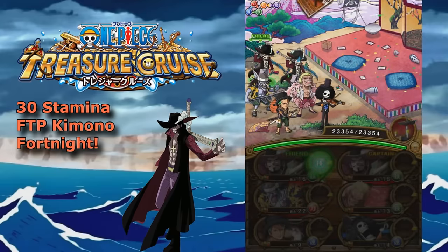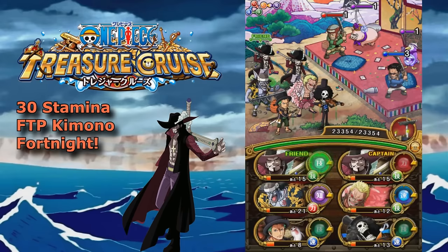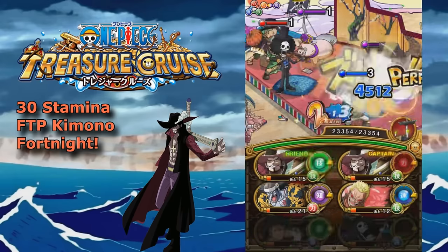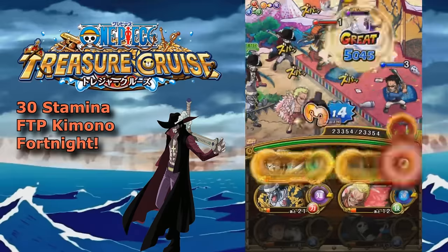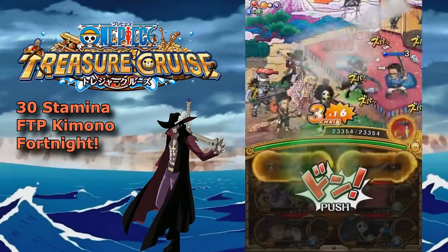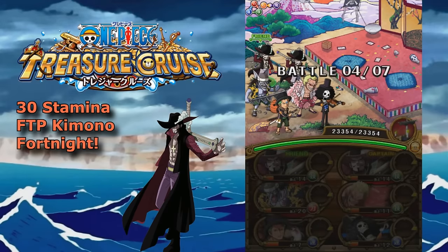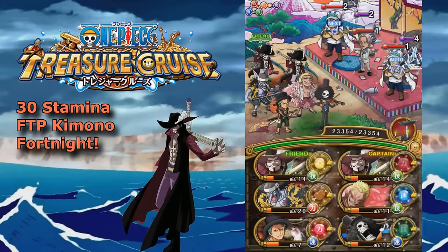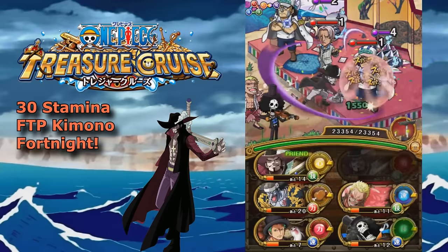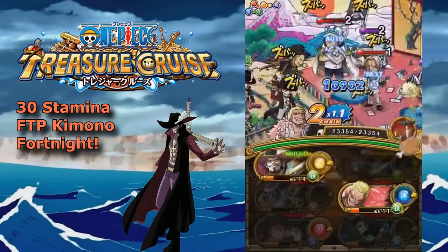This dungeon is actually one of the easiest dungeons — easy work in my opinion. It's very cool because it drops a lot of story mode characters. You see here both Johnny and Yosaku drop, Ingram drops, and Bon Clay can actually drop from this dungeon, which is a very popular one. Full Body can drop too. They have very low drop rates, especially Bon Clay, but if you farm this dungeon enough, you will get them to drop eventually.